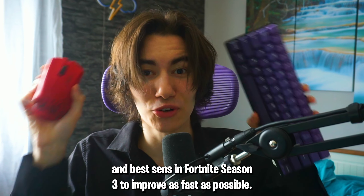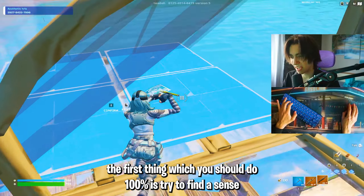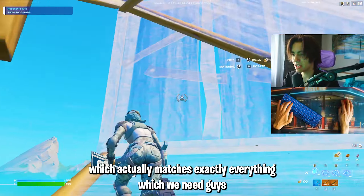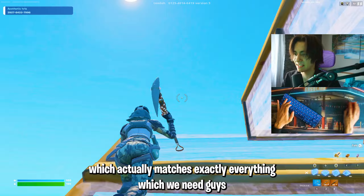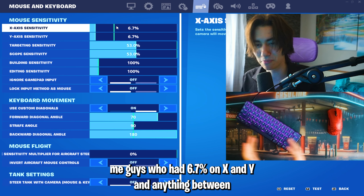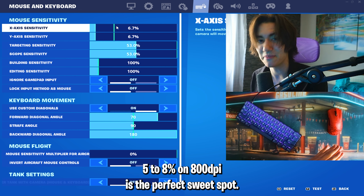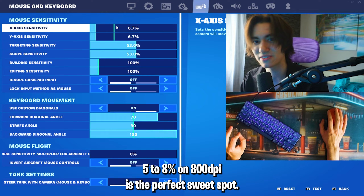These are the best keybinds and best sensitivity in Fortnite Season 3 to improve as fast as possible. You should try to find a sensitivity that is perfect for competitive. For me, it's 6.7% on X and Y, and anything between 5 to 8% on 800 DPI is the perfect sweet spot.